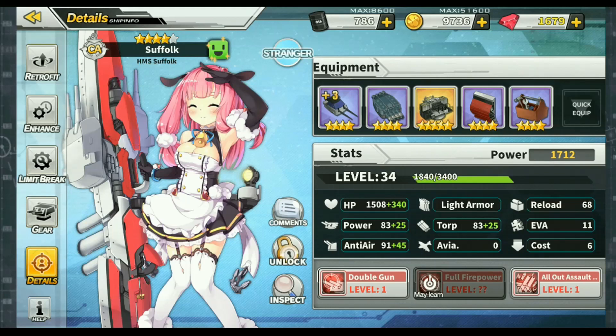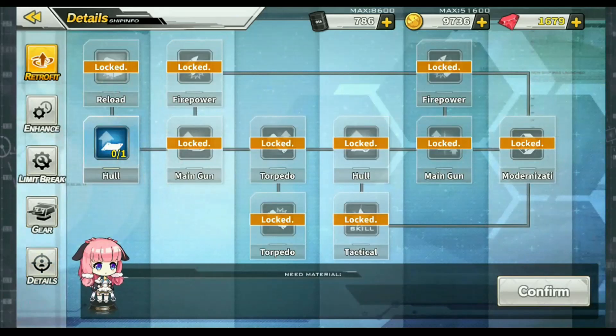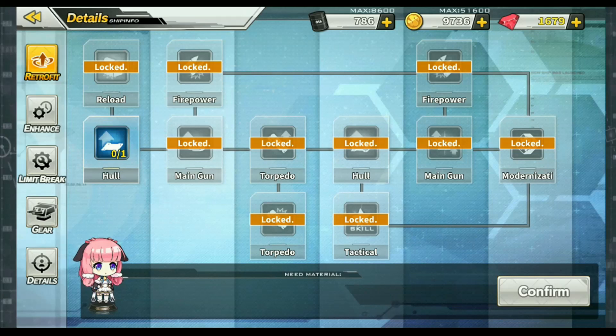What is retrofitting and who gets it? If you play other games, think of this as a way of strengthening ships after release and fine-tuning them. Ships that have retrofits will have a tab in their details window in the dock. Once you click on the section labeled retrofit, it will take you to a layout that most gamers are familiar with: the tree window. We will be retrofitting Suffolk in this video, and as you can see she does have the retrofit option.